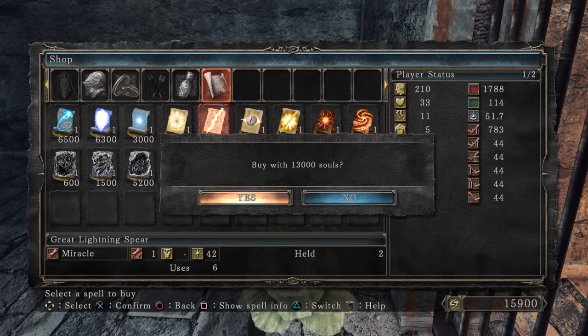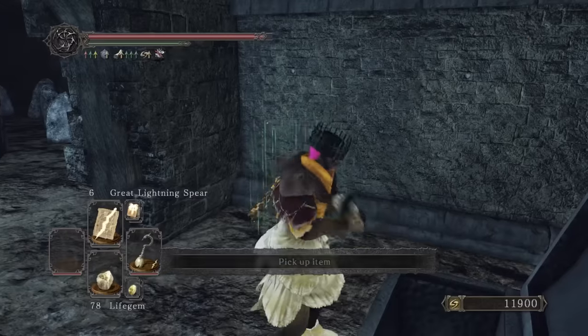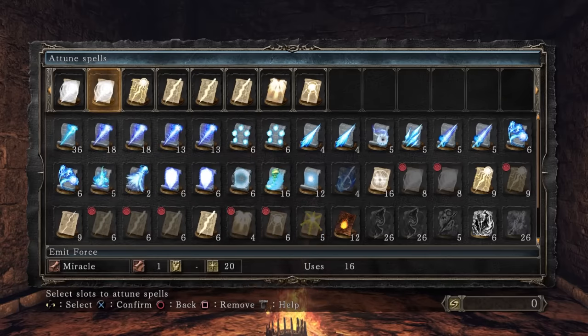From Straid I get another Great Lightning Spear and also trade Velstadt's soul for Sacred Oath. Lastly yet another lot of Great Lightning Spear from Undead Crypt. I equipped all apart from Sacred Oath as I didn't realize it takes up 4 slots which is crazy — not worth the loss of ammo.